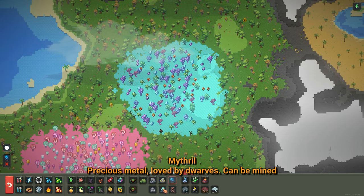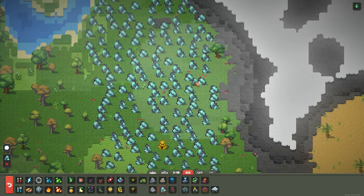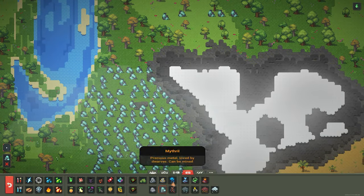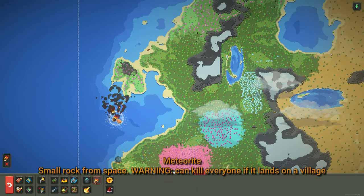I really believe all the new kingdom features make up for it. Now you can spawn in adamantine, mithril, and silver — that's very useful, and you can spawn them in like this. I used to have to spawn in every single ore individually, which was annoying, but now I can just spam them, which is pretty cool.